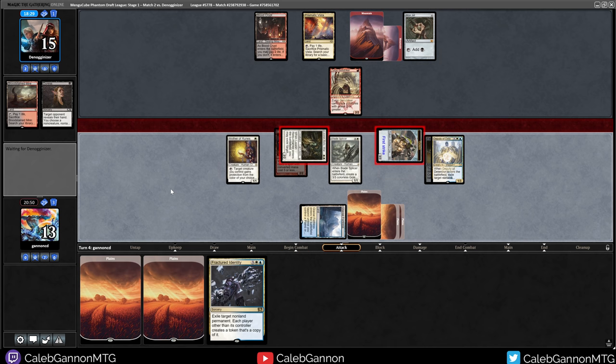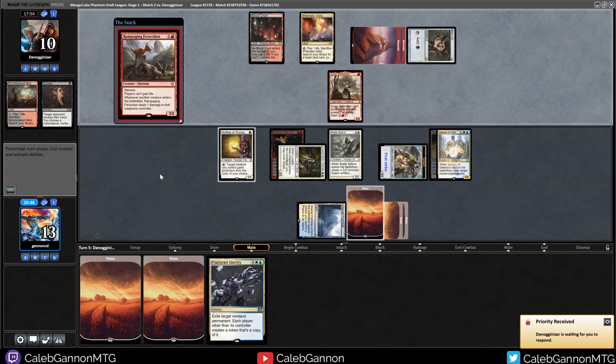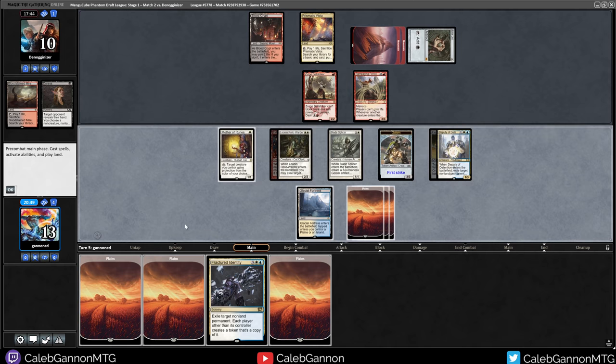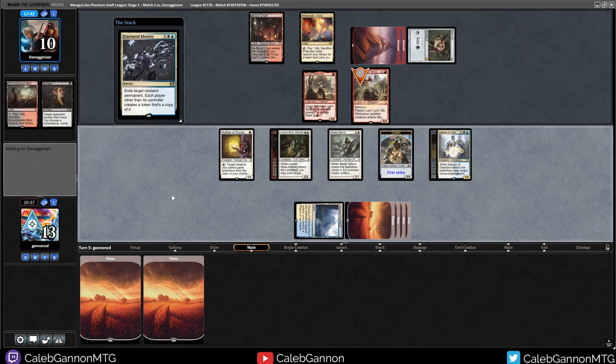The worst thing that could possibly happen to me here is Mizzium Mortars Overload. If only I had Mana Tithe, then that wouldn't be possible. Rampaging Ferocidon - I will steal that for my own use. We drew a bunch of lands, but it doesn't matter. Our deck is just disgustingly good. Took that one down. See you guys next round.